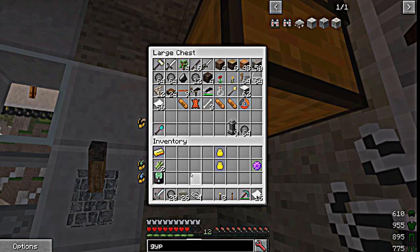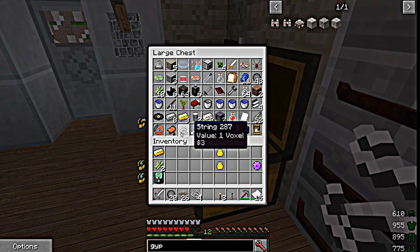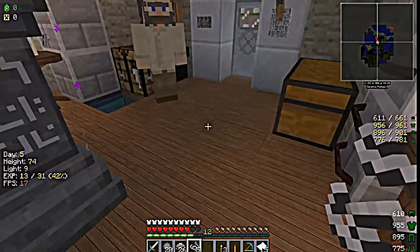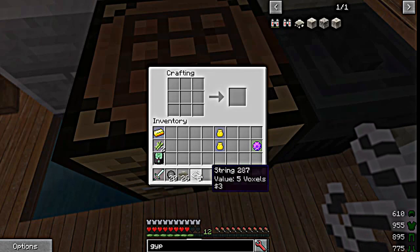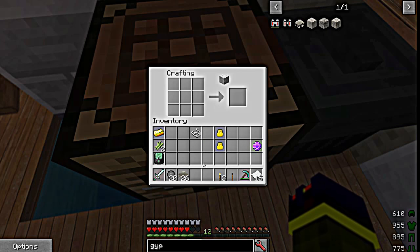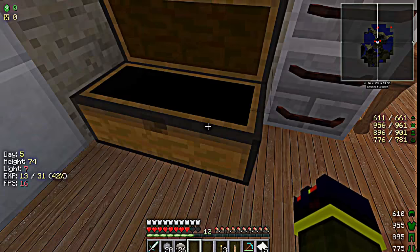You can make wool from string, or you can find yourself some sheep — whatever you prefer. I don't have enough string... okay, you need four string to make one block of wool. One block of wool right there — four string, one block of wool, we're good.